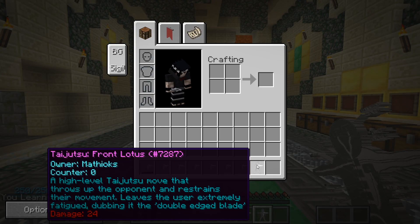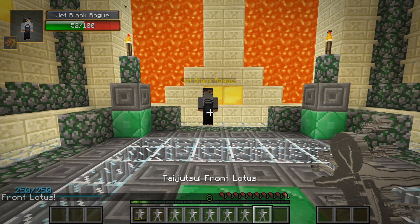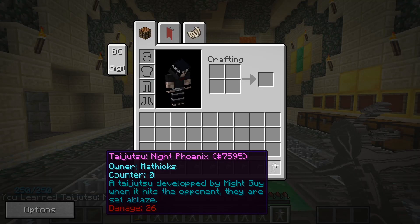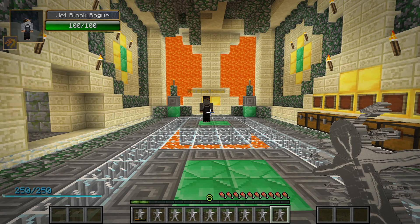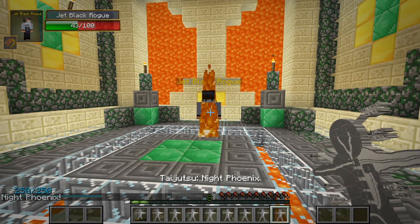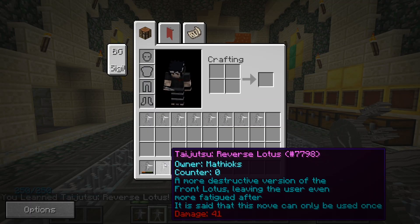The seventh taijutsu skill is Front Lotus, also known as a double-edged blade. This high level jutsu throws the opponent up and restricts their movements. However, it leaves the user extremely fatigued — hence its nickname. The eighth taijutsu skill is Night Phoenix, a powerful forward strike that damages any opponent in your path. This taijutsu creates such heat that it literally sets your opponent ablaze. The ninth taijutsu skill is Reverse Lotus, a more destructive version of the Front Lotus. This jutsu does massive damage to any entity within a 2 block radius, but leaves the user even more fatigued than after the Front Lotus. It is said this jutsu can only be used once.